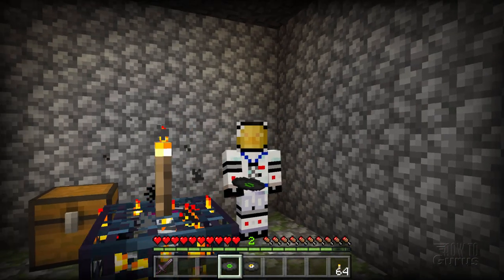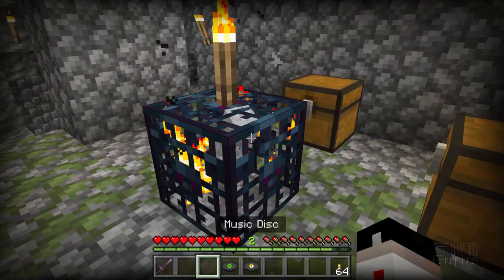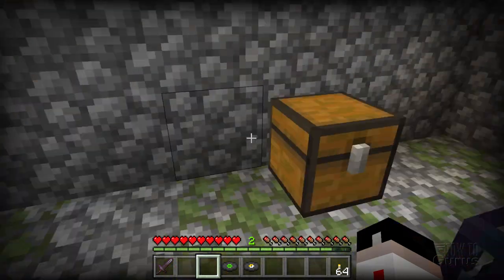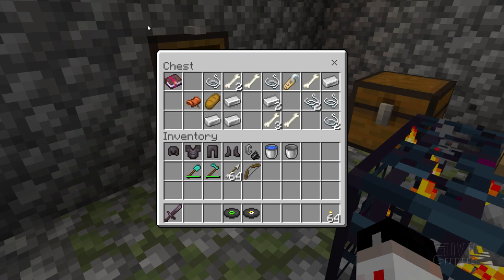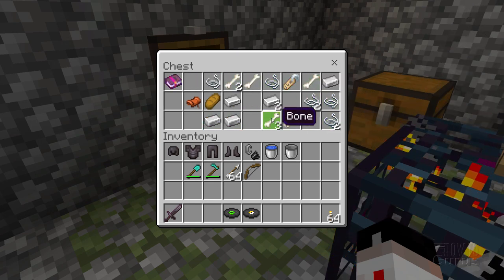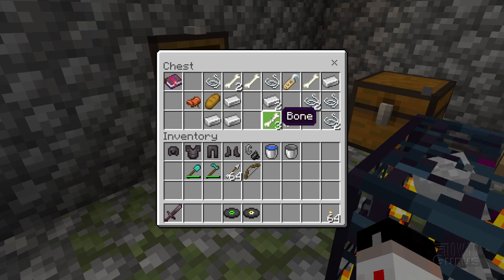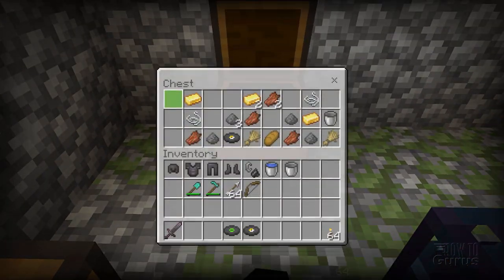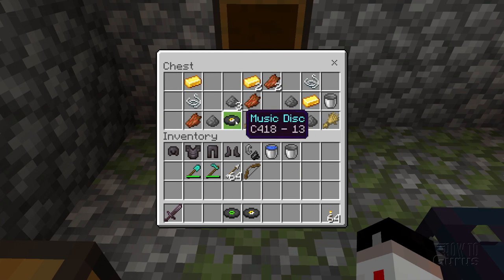And here we go, a nice dungeon. And this one is a skeleton dungeon. You can kind of see a skeleton in there. Let's check out these two treasure chests. First one here — nothing in here, there's some nice stuff of course, but not what we're looking for. Let's check out the next one. There we go, and we have a music disc. This is disc 13, and that's perfect for us. I'll just bring that right down there.